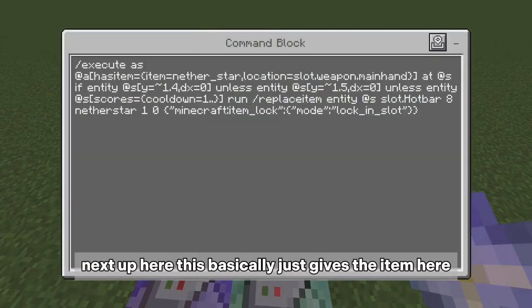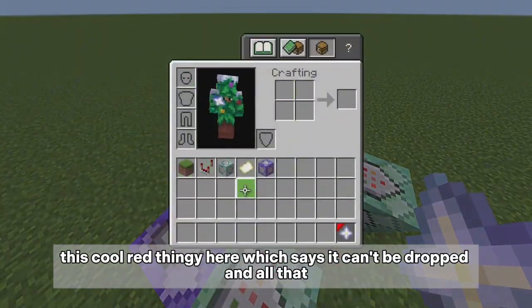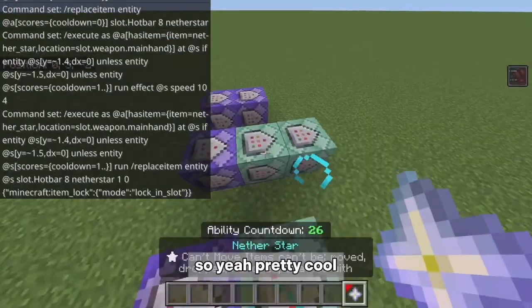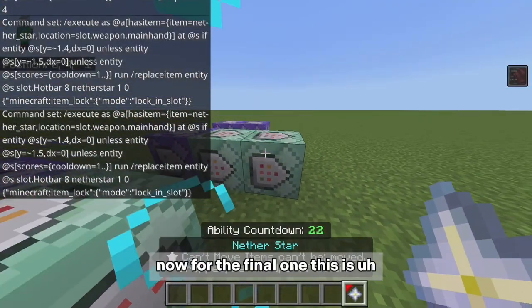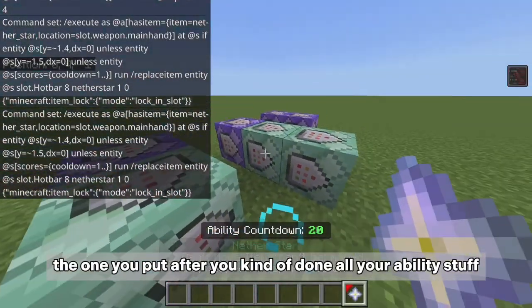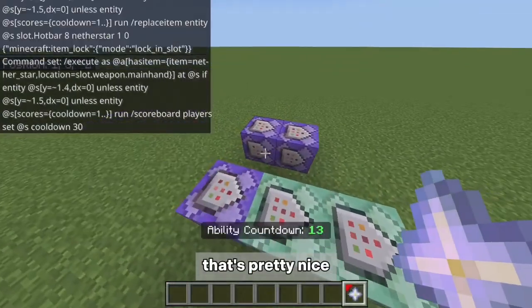This next command block gives the player the cool red item that displays in their inventory and is set to non-droppable. Then the final command block — placed after you've set up all your ability logic — is the one that actually assigns the cooldown score to the player.